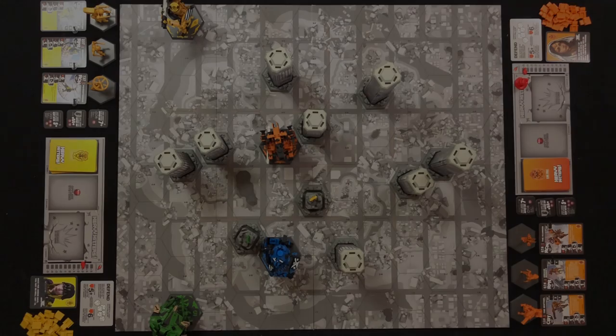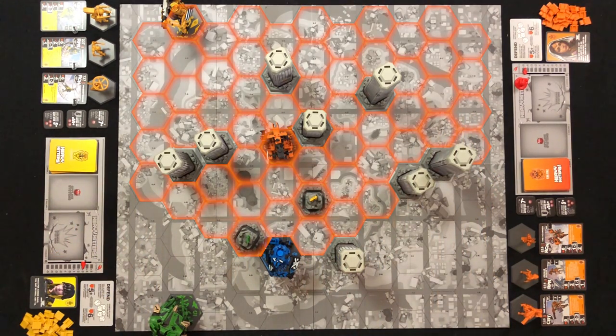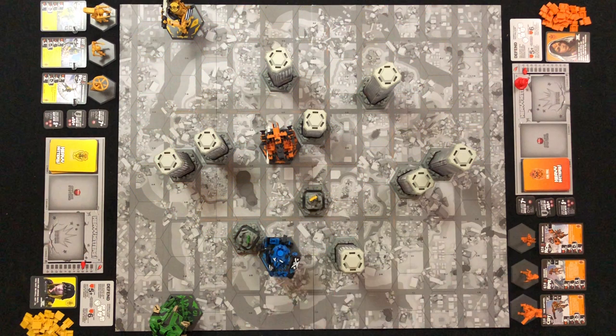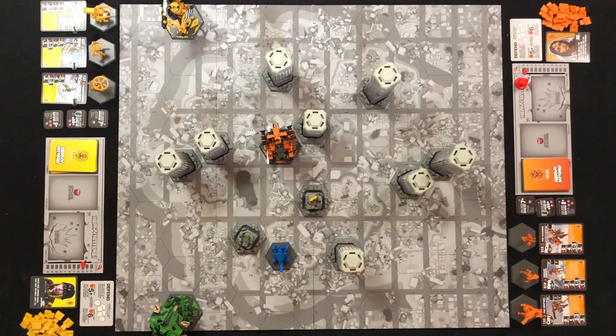Flanking — the sneakiest of sneak attacks. Actually, if you flank someone with an alley shot, that would be the sneakiest. In Heavy Hitters, a flank attack is when you attack a heavy hitter from behind. A heavy hitter's flank is basically the opposite of their firing arc. The bonus of attacking from the flank means you need to roll one less on your attack dice for a successful hit — instead of needing a 5, you only need a 4. But you can't flank a support unit since they don't have a flank and can see 360 degrees at all times.